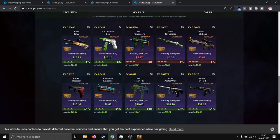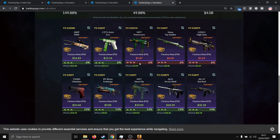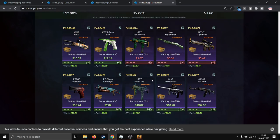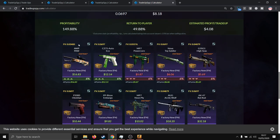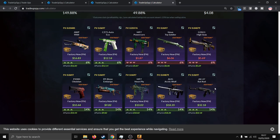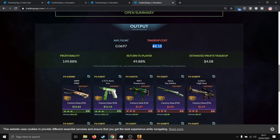This trade-up has a 70–82% chance to profit. You get $2 if you hit the P2000 Obsidian, the Bison Embargo, or the MP7 Neon Flyer. You get a $4 profit with the CZ Eco, around $10 profit with the AWP Pele and the AUG Arctic Wolf, and more than $20 if you hit the AK-47 Rat Rod. The overall profit of this trade-up is around 50% after Steam tax.